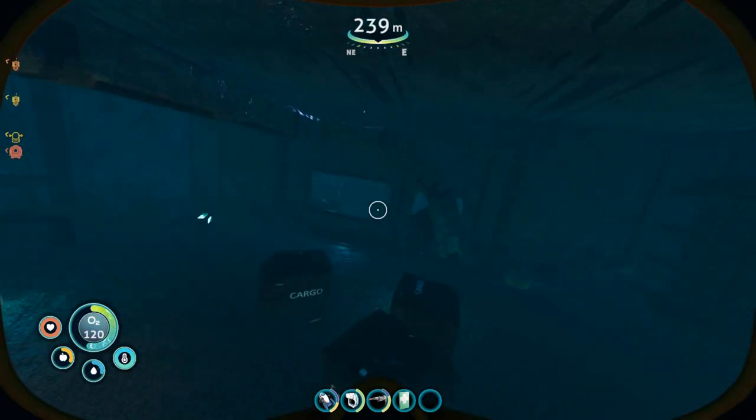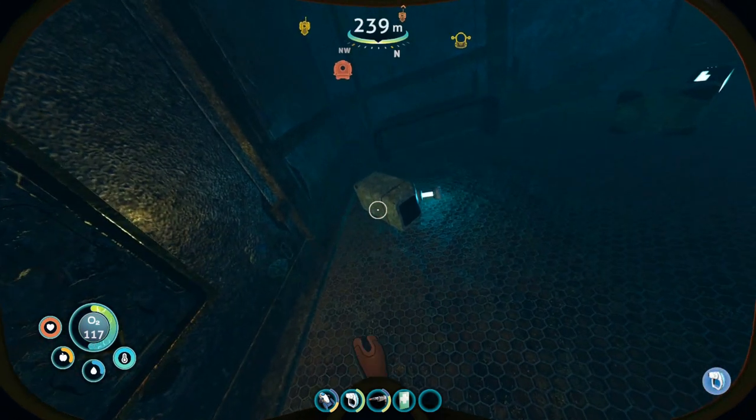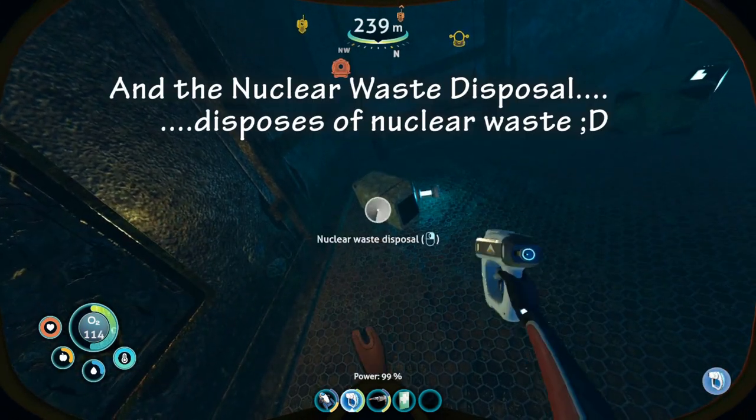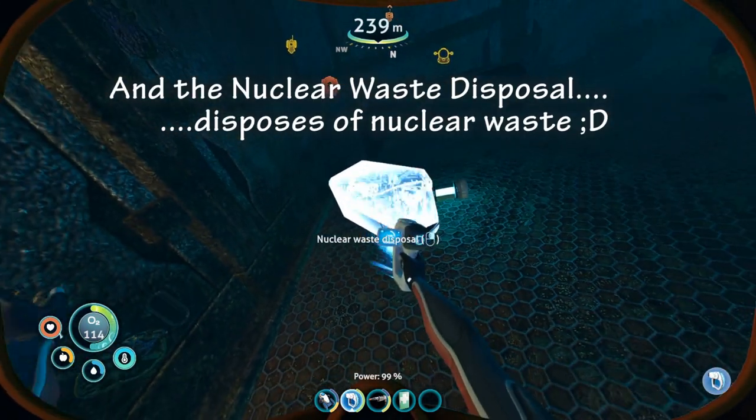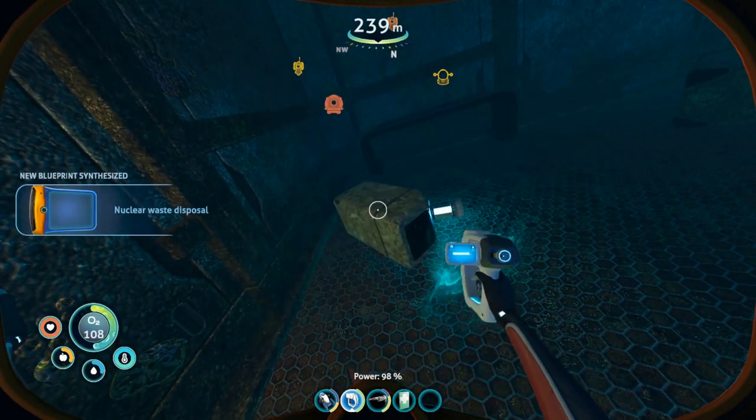That vent will lead you to a room where, off to the left, down on the floor, will be the nuclear waste disposal. Let's scan that final item — and there we go.